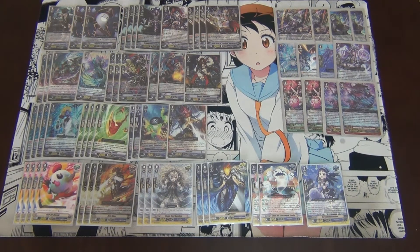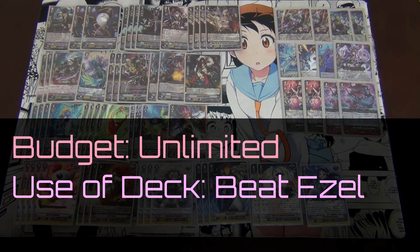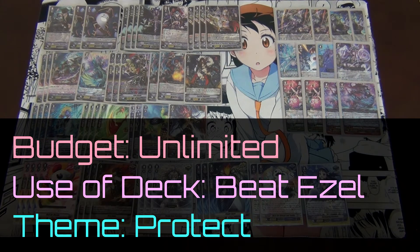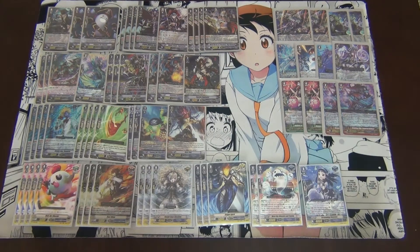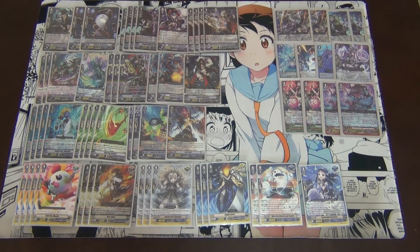He has pretty much given us the three criterias that we need to meet. The budget on this deck — there's no budget. The deck needs to sustain against Ezel and we want to implement the Protect Gift mechanic. So this is the list that we are working off today. From the left side inwards are the cards that we're going to keep, and the right side inwards are the cards that we are going to change.